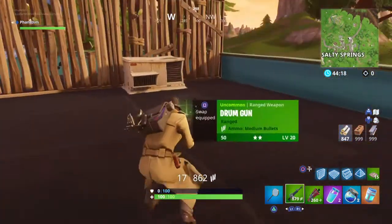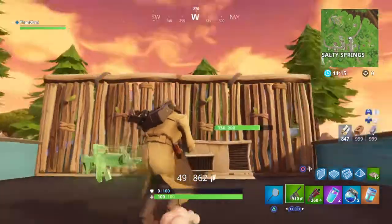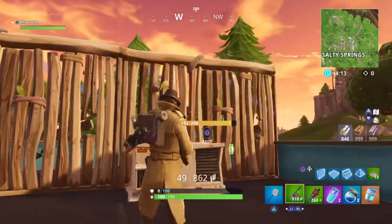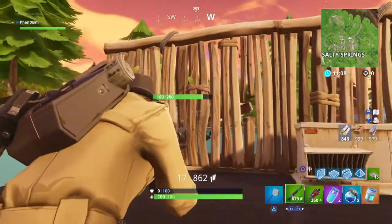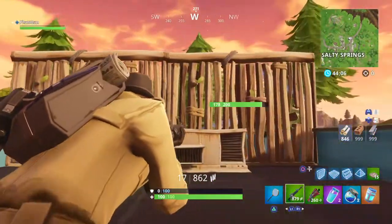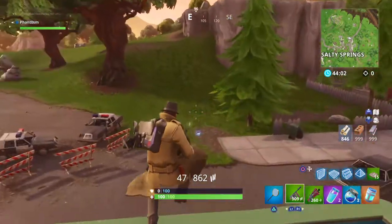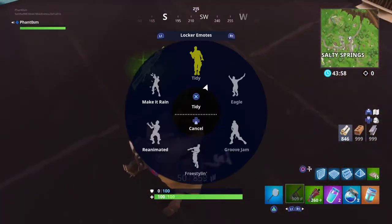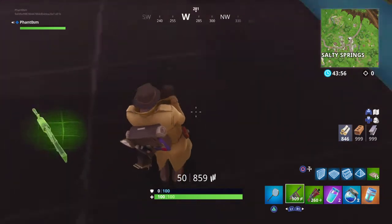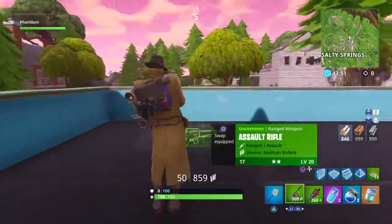168 — that was two shots by mistake. Let me check again: 178. That did 169, and that 178. So truly the assault rifle is better, but the drum gun has a much larger magazine. So yeah guys, this is the new gun — I tested it for you.